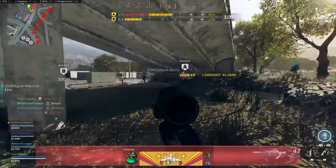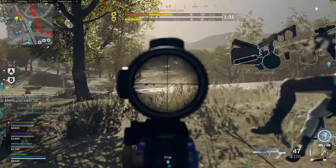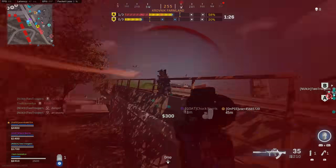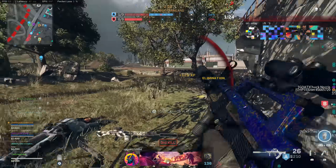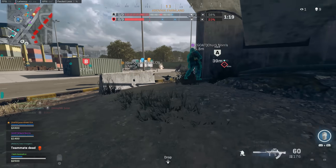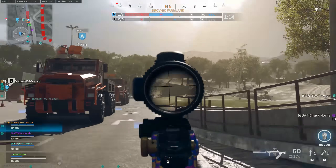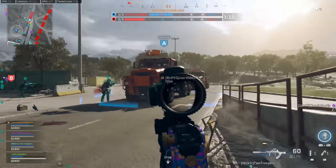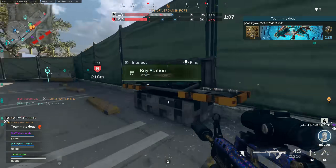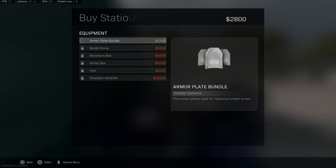Essentially, one side is trying to escort the payload - two cargo trucks - from point A to point B. The cargo trucks move by themselves; you don't have to hop in as a driver. You just have to stand near them and they'll start moving, just like payload modes in older Call of Duty games such as Safeguard or the War mode tank escort sections. They follow a set path, and along the way you can build barricades or buy various items to help defend against the trucks.